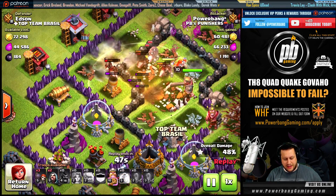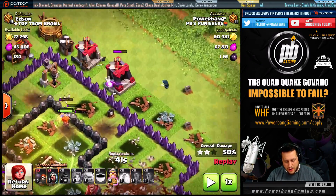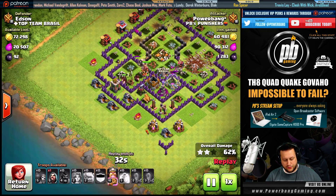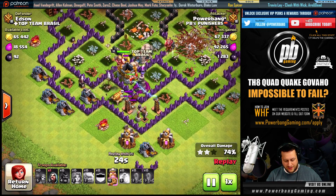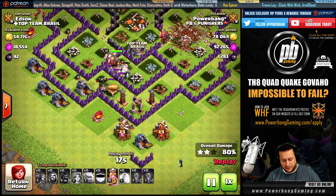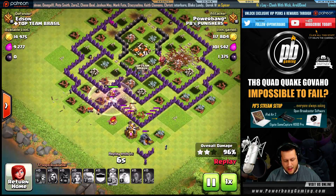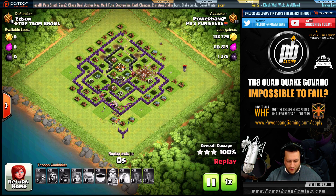You can see the Hogs are all kind of low, so drop the Heal spell on the backside to get them back to full health for their final push through the base. Notice the Wizard is already working the trash ring — that saves cleanup time. I'm waiting for the Teslas to lock on to my Hog Riders, then I drop my last Wizard on the other end of that trash ring to speed up cleanup. Once the King goes through the wall, the Teslas lock on to the Golems and the Valkyries, and the rest of the base is smashed. Another smashing success at Town Hall 8 with Govajo.